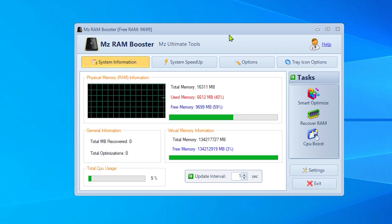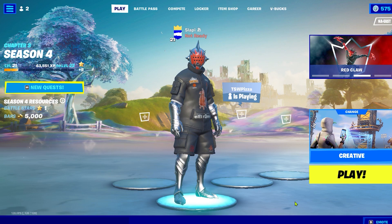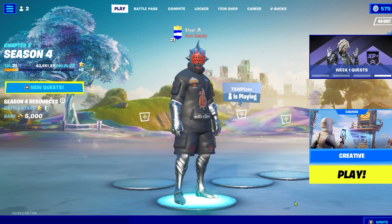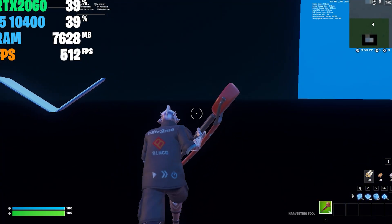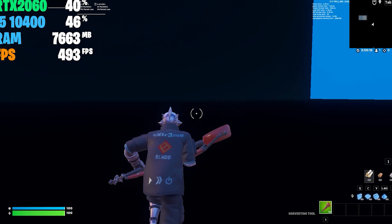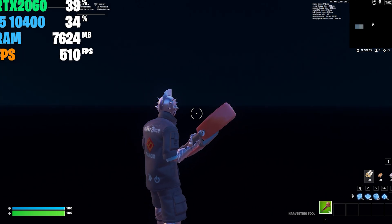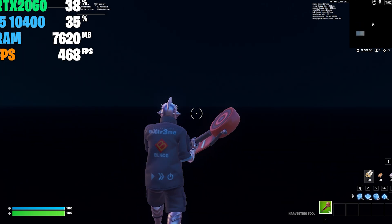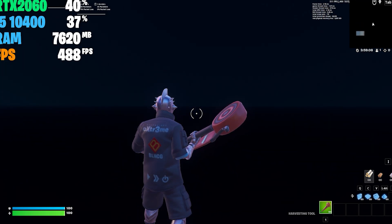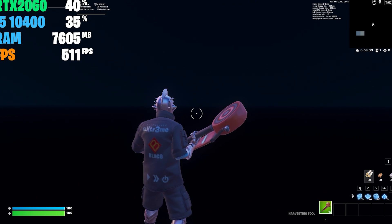Now restart your PC. I already restarted mine, so I'm going to show you the difference between using MC RAM Booster and not using it. Right now I'm on my creative island and I'm using almost eight gigabytes of RAM — literally around seven-point-something. I have 16 gigabytes total and Fortnite alone is using seven gigabytes.